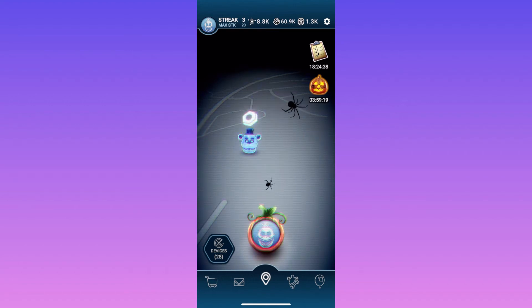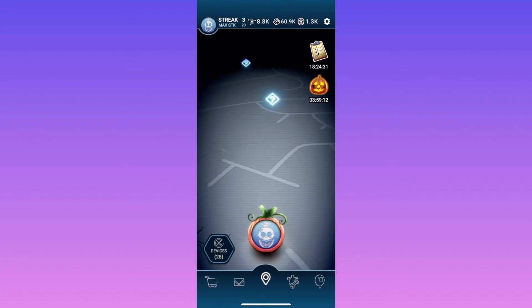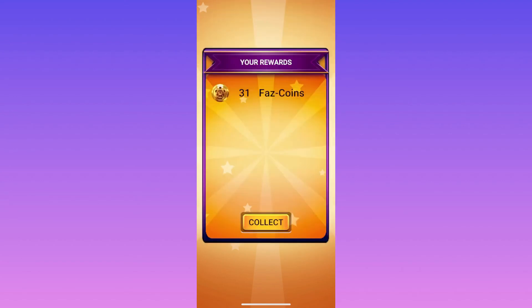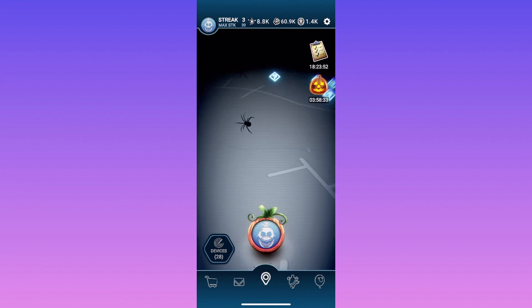Moving on to parts — parts are pretty simple and nothing major has changed. You can find balloons through the little blue question marks on the map; sometimes they give you parts, though sometimes you get Faz coins instead. You can also get parts through daily challenges. Parts are just easier to get now and available through more ways.